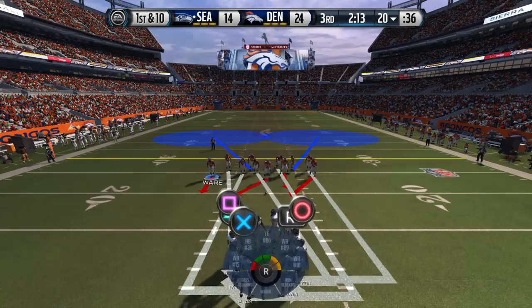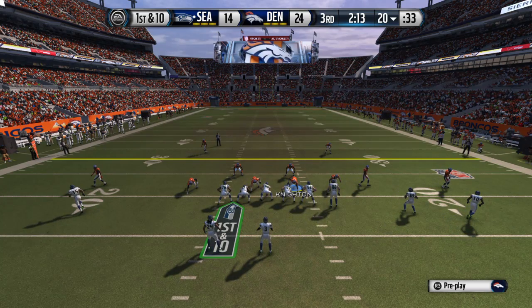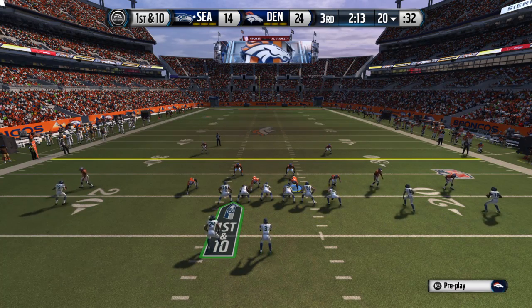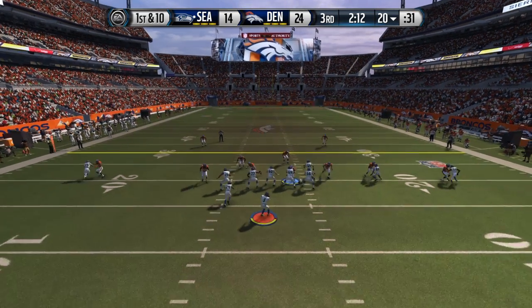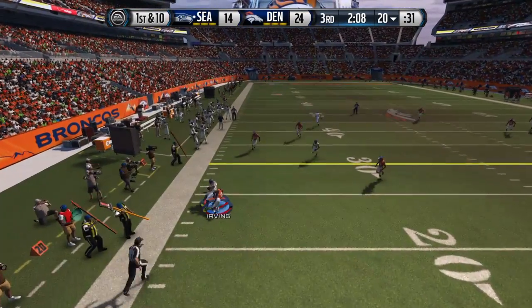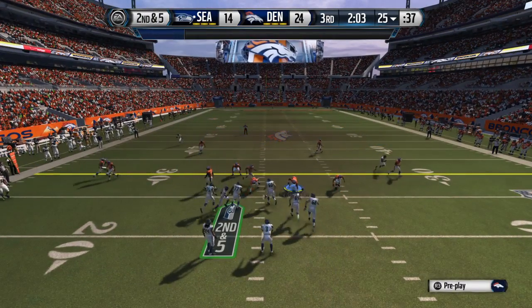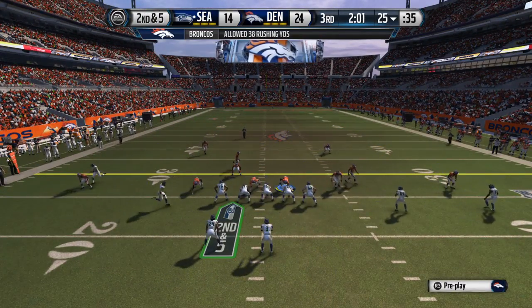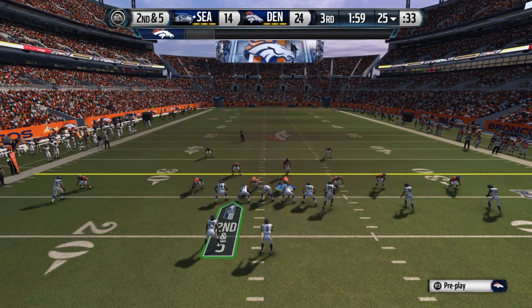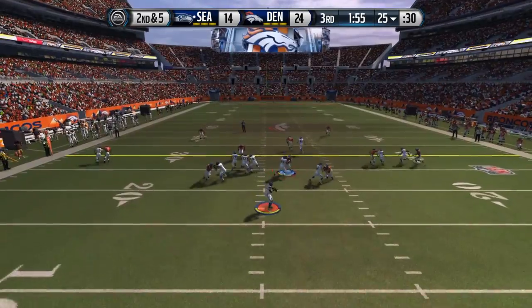The Seahawks now ready to take over as their offense heads on to the field. Marshawn Lynch is in the backfield. First down at the 20. He'll fire it out to the left. Nice tackle. You gotta be able to adjust when you run these drag routes across the field. The throw cannot always be right on target. Can you reach behind, make the catch, and keep going full speed? That's the sign of a good receiver.